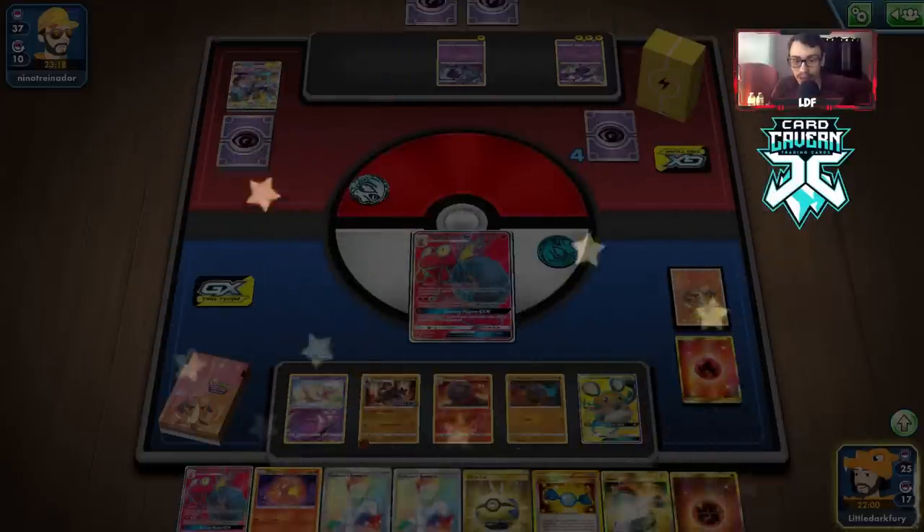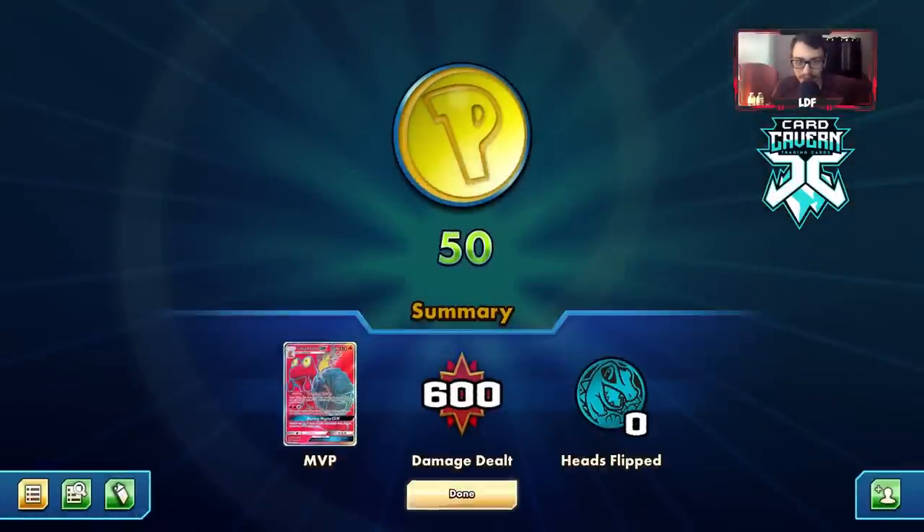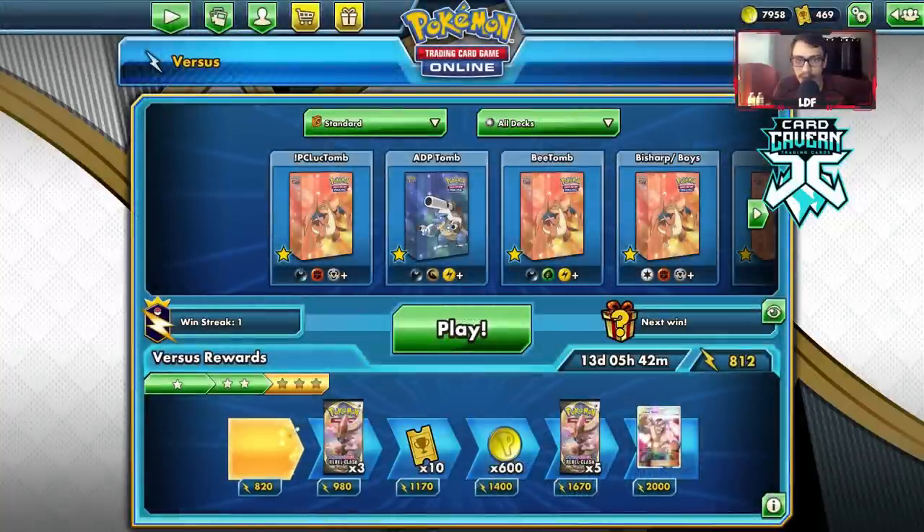We want to keep Smooth-Over in the deck because it is what won us the game. We get 50 coins and there's a rare chest to open — cool stuff.